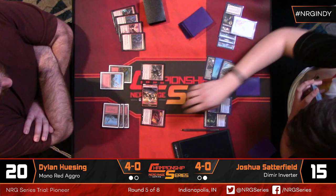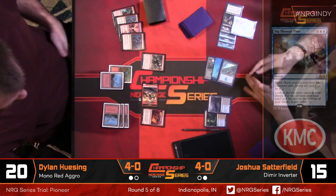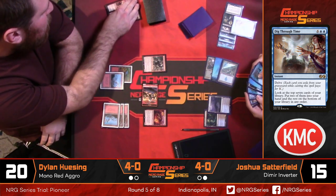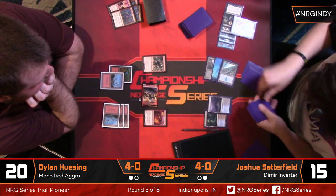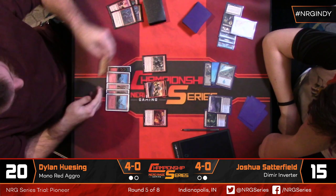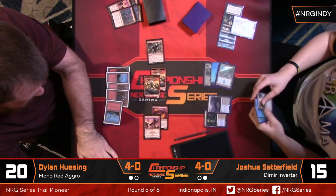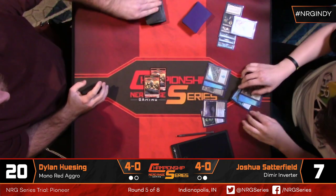Typically, one of the best ways to beat red is just going over the top with stuff like Steel Leaf Champion or Kalitas. When you can trade a Lightning Strike or Shock for their four-drop, that's just a fantastic exchange. Josh finally had enough stuff in his graveyard to cast Dig Through Time and it hit Thassa's Oracle — so combo is on lock. All he needs is a sixth land. He can play both parts in the same turn, and as long as Dylan doesn't top-deck a Lightning Strike to kill Thassa's Oracle, he can end it next turn.